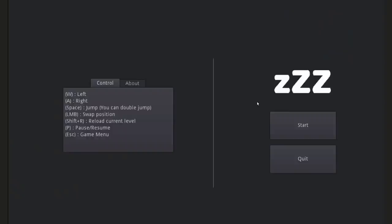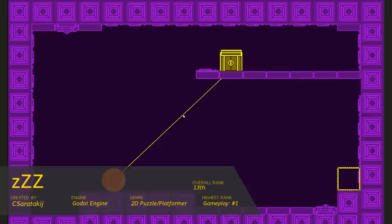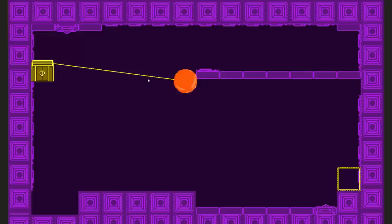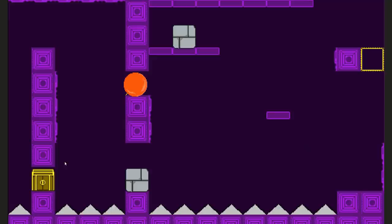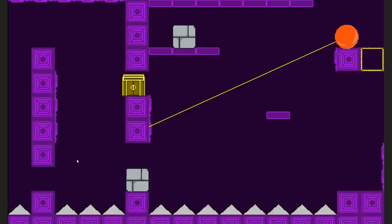Number 6: ZZZ. ZZZ is a 2D puzzle platformer. The mechanics are relatively simple — your objective is to get the treasure chest to the goal. When your laser beam touches an object, click to swap positions with that object. The graphics are simple and high contrast with a nostalgic quality to them. My suggestions: tweak the controls so they feel less floaty and more responsive, add more puzzles, and I'd recommend disabling the engine's native bilinear filtering — embrace the pixel aesthetic.